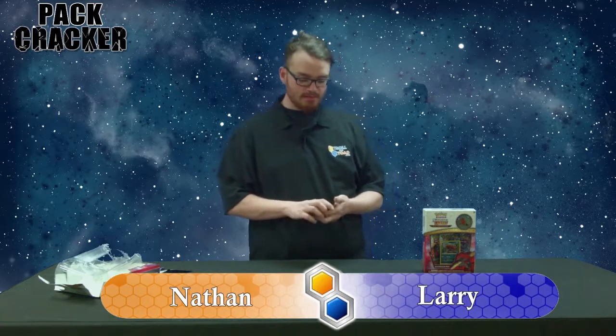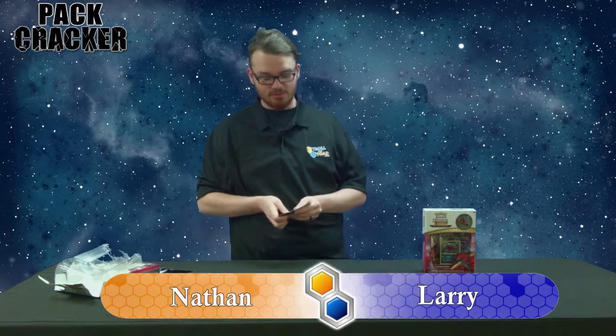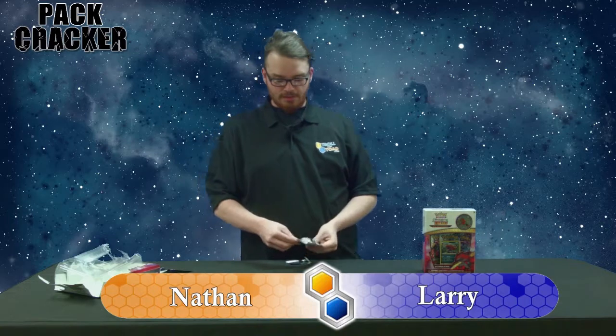Not bad — we got Yveltal. That's another dark type, isn't it? Oh yeah, it's actually my favorite flying dark type because it brings a thousand years of death when it dies. It's pretty brutal — the definition of 'if I go down, I'm taking you with me.' That's why the name is Yveltal. That is very nice. We'll go on to the final pack.